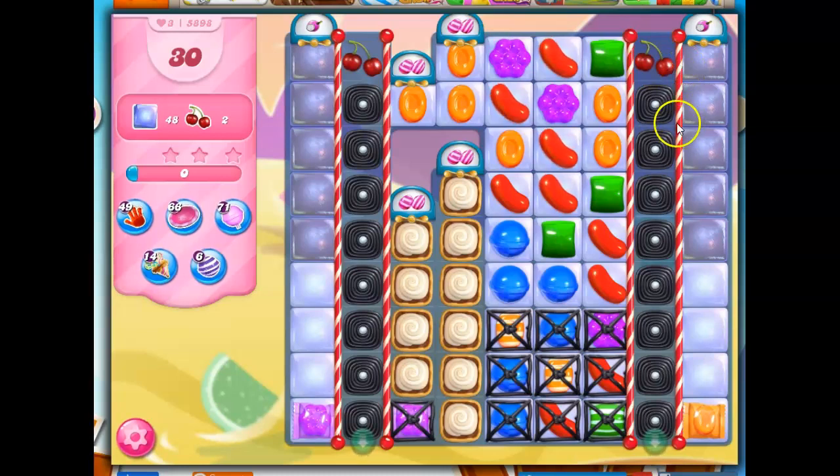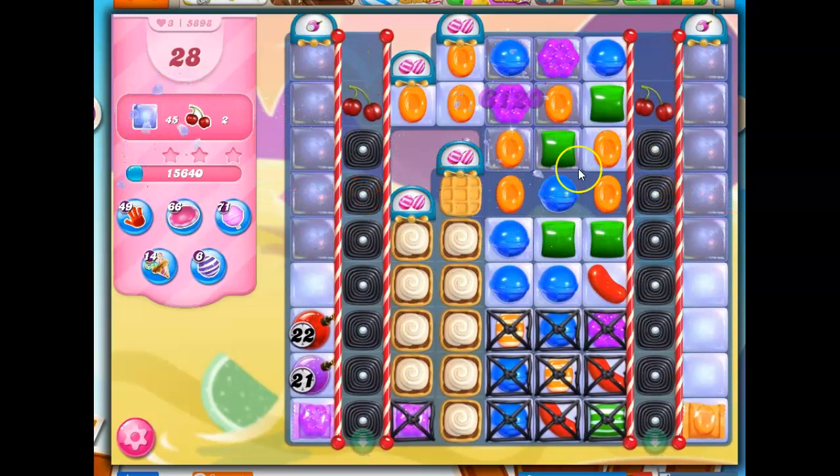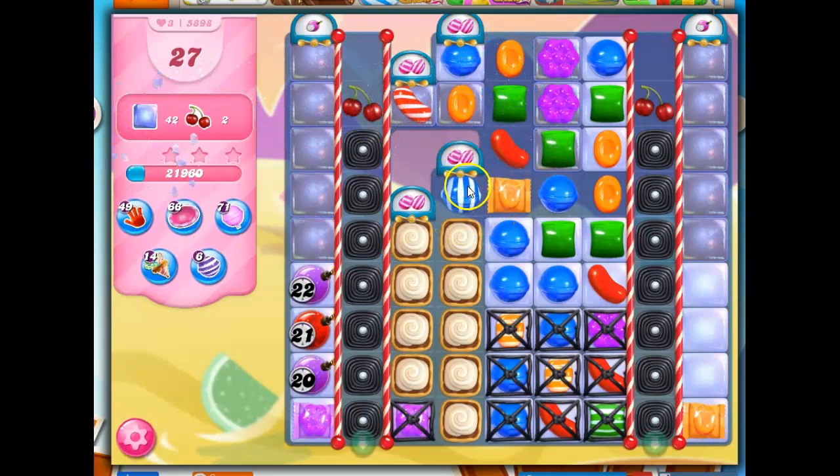The ingredients are here, and all we have to do is clear out the licorice to get them down here. We don't have any more licorice dispensers. We do have ticking time bomb dispensers, but we also have these striped candy dispensers. I think what we need to do is get rid of as many of the blockers as we possibly can, look at ways both to create our own specials, and then also to use the specials that are coming in through here.